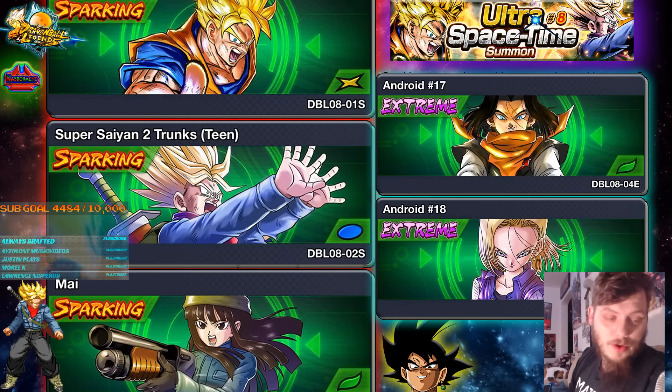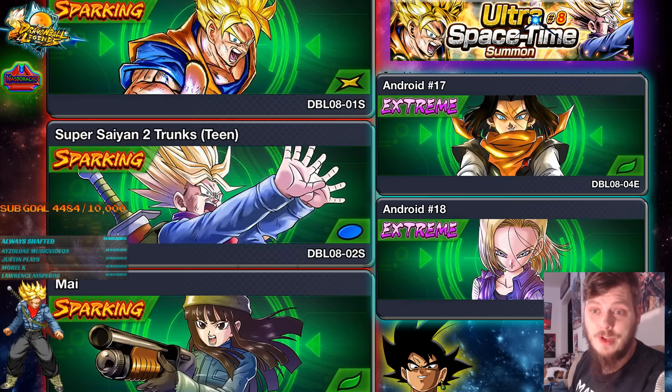We're also getting Rage Trunks, or I hope it's going to be Rage Trunks with the spirit bomb sword, potentially a transformation. Either way it looks like Super Saiyan 2 Trunks from the Dragon Ball Super arc, to go along with Goku Black and of course Mai as his support character.